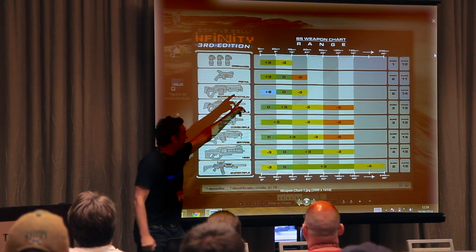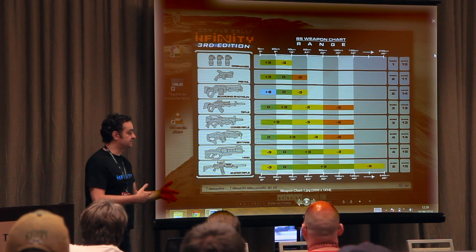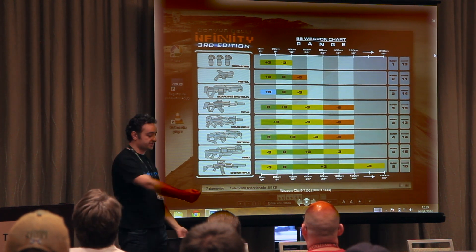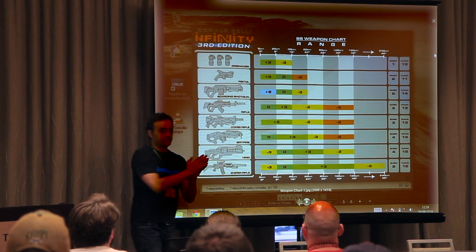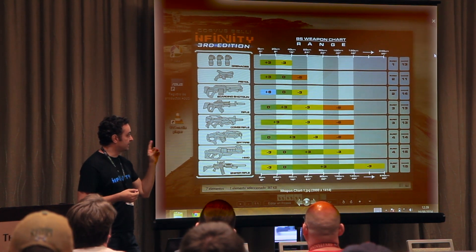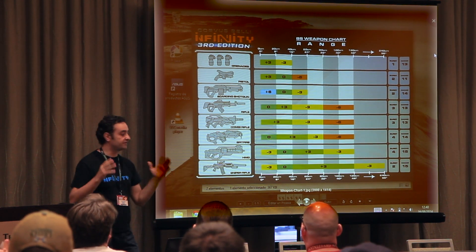Pistol has plus 3 on 0 to 8 inches — combined with the HNG, you can see that many soldiers with HNG for close range suddenly get the pistol off the holster. Boarding shotgun has plus 6 in short range — you already know about this, super popular decision, very wise. It was a great idea by Carlos Torres that makes the behavior of many troops change, because a plus 6 is something huge in this game.